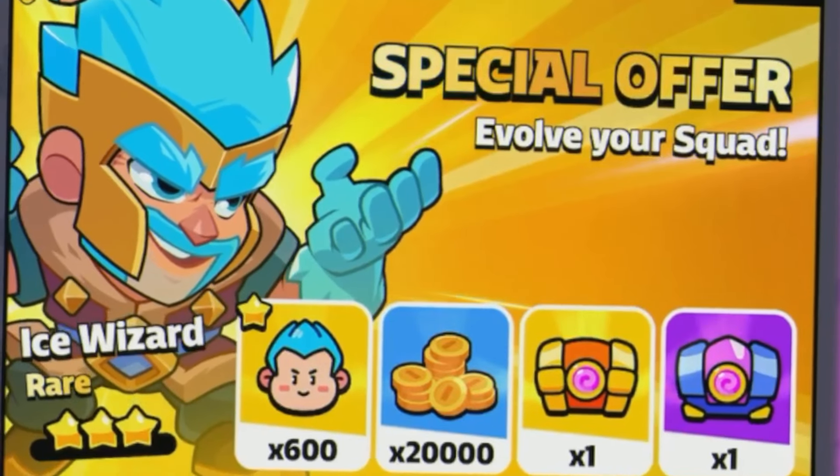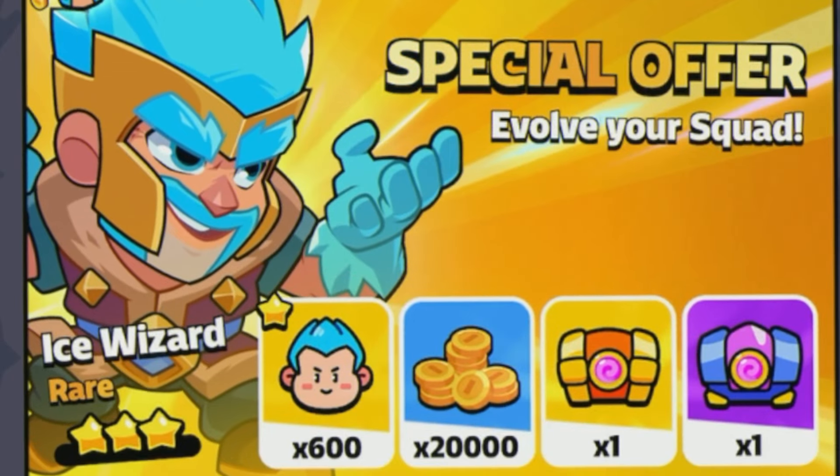Supercell just released an insane offer for the Ice Wizard and in this video we want to break it down. I will tell you why in my opinion this is the best offer we ever got at Squad Busters.